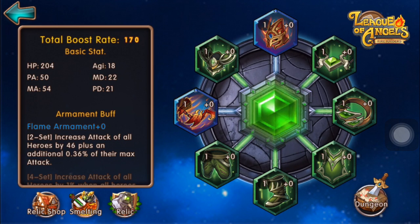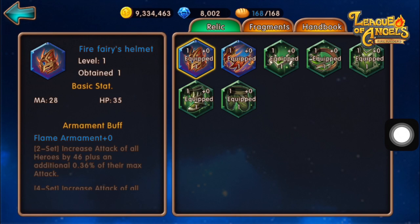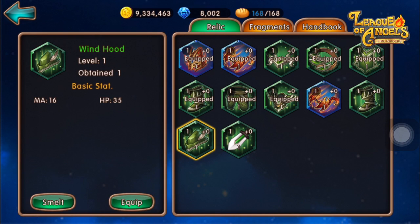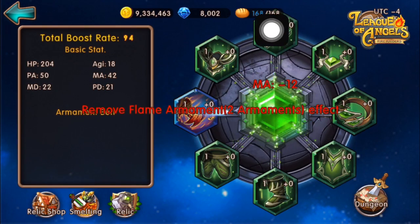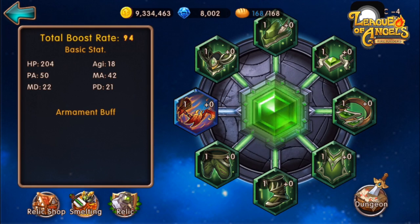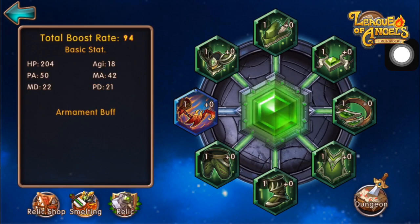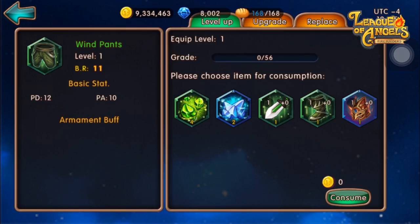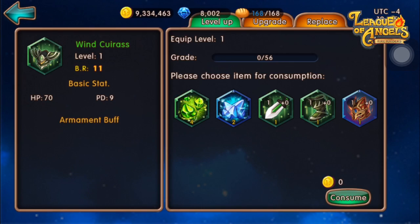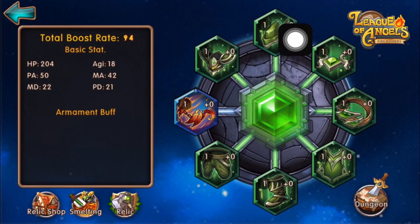The Relics are equipped at default positions. For example, the Wind Hood will only be equipped on the first loadout slot at the top. You can only equip a specific item at a specific slot because Relics are grouped according to their item type. There's a head slot, a circlet, a ring, a cloak, Wind Boots, pens, a weapon, and armor. Depending on the armor type, you can only equip that item to a specific slot.